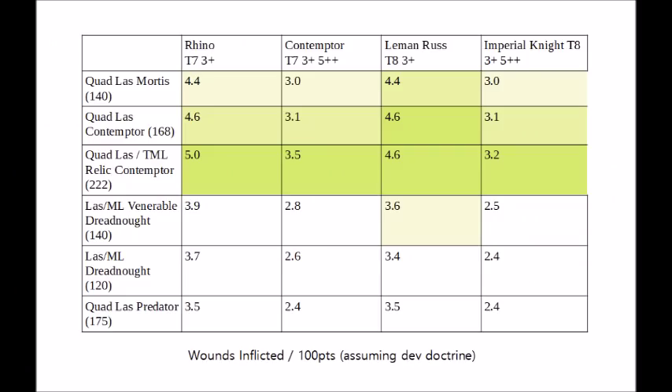In this table we're looking at the damage output of various lascannon-armed dreadnoughts: a Quad Laz Mortis dreadnought, a Quad Lascannon Contemptor Mortis dreadnought, a Quad Laz Relic Contemptor with a Typhoon Missile Launcher on top, the old reliable Lascannon Missile Launcher Venerable Dreadnought and its regular dreadnought alternative, and just for reference, a Quad Laz Predator. These dreadnoughts are only ever going to be efficient firing against vehicles, so we're just looking at how they shape up against Toughness 7 and Toughness 8 vehicles, both with and without a 5+ invulnerable save. The first thing to note is that the Quad Laz and Typhoon Missile Launcher Relic Contemptor wins all categories, and it's the extra Typhoon Missile Launcher that does the trick — making it an exceptionally killy dreadnought at 222 points.